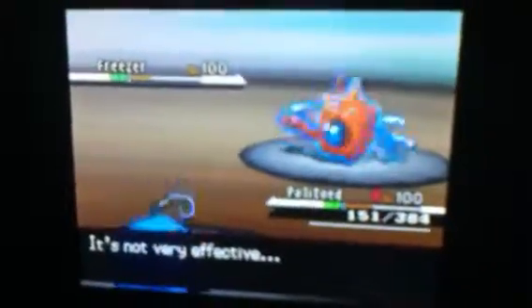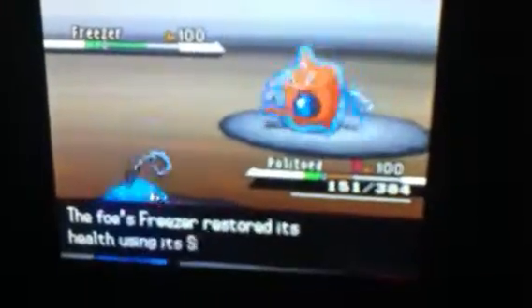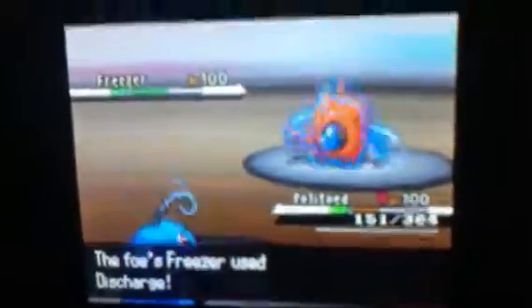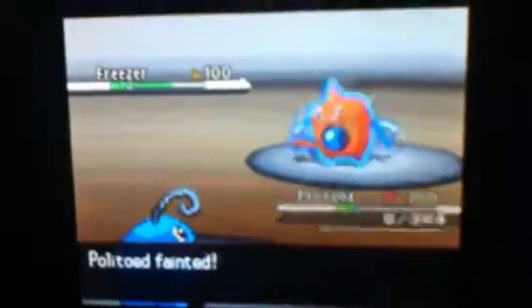I use Hydro Pump with a water gem plus Drizzle rain boost, and that does a good amount, but he had a Sitrus Berry on his Rotom-Wash. He uses Discharge and that kills off my Politoed.